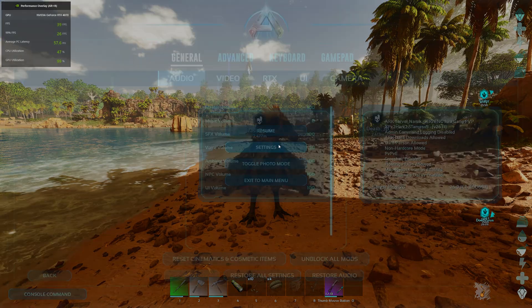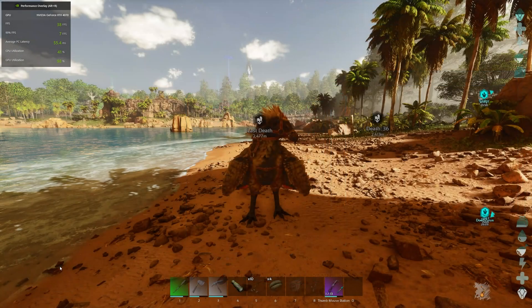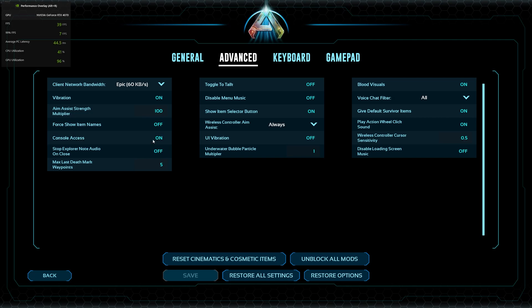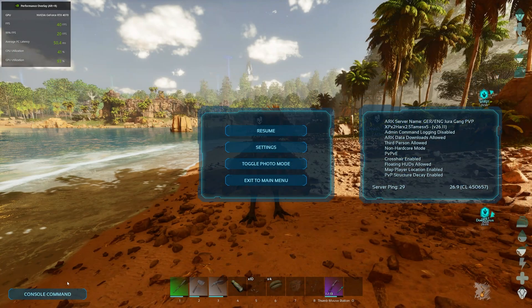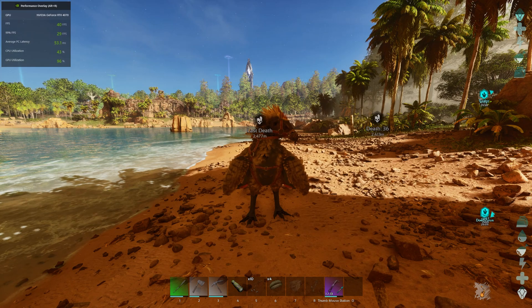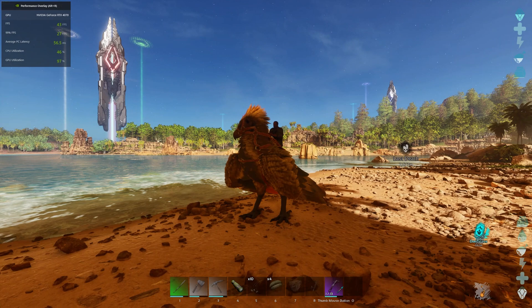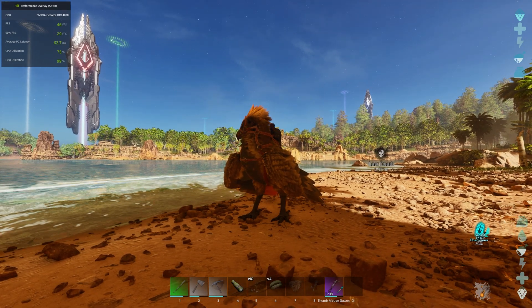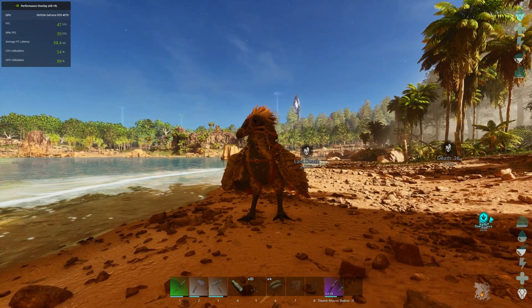Now about clouds — clouds have a big impact on FPS. If you don't have the console, go to advanced and turn on console access. Type 'volumetric cloud 0' in the console command. Volumetric clouds on Epic settings are still glitchy, and disabling them gives you about 5 more FPS, which is great.